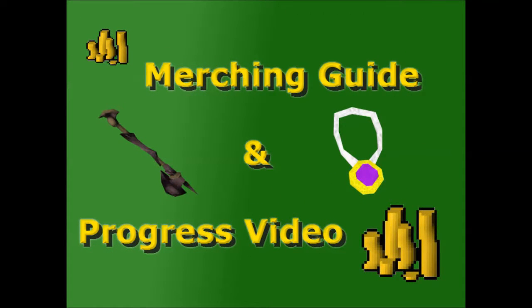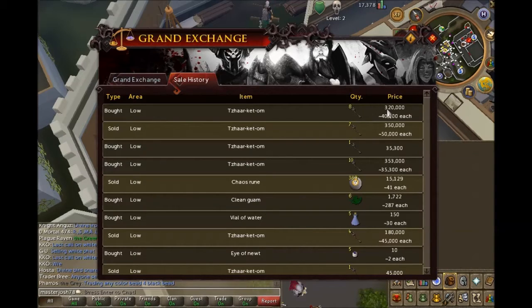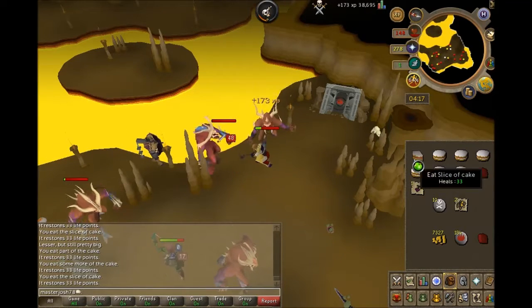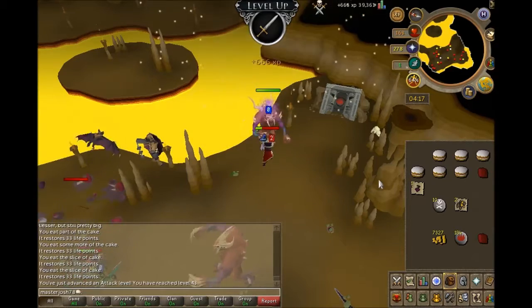Hey, what's up guys, we're gonna do a quick merching guide and progress video. The item I merch the most is the Tezar Ketom, or the Obsidian Maw. As you can see, I was buying them for 35k each, and I'm now buying them for about 40k each, then selling them for 50k — getting a profit of about 10 to 15k each time. Since they have a buy limit of 10, I can only do it so much, but I'm definitely making a decent amount of money.